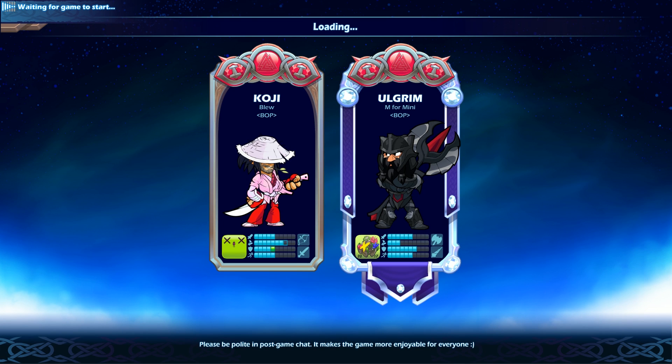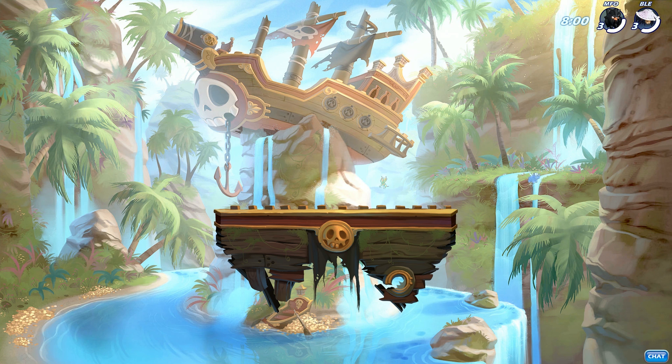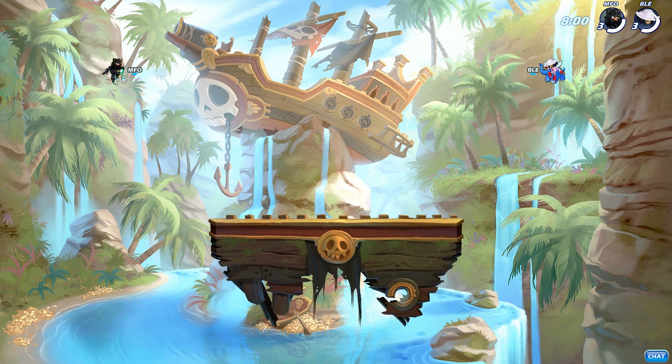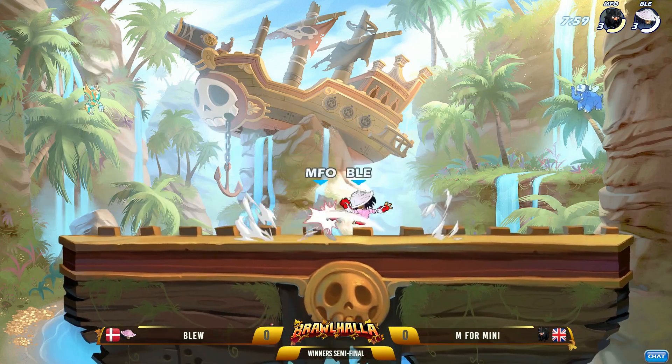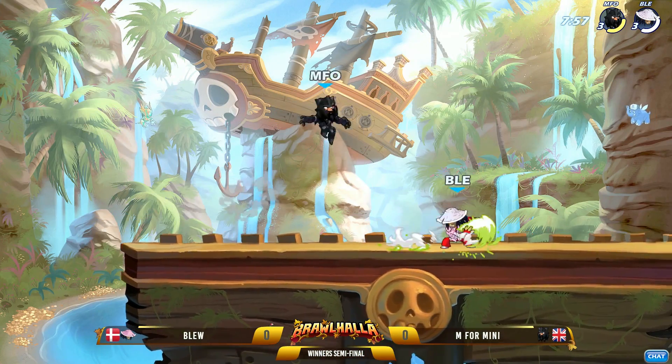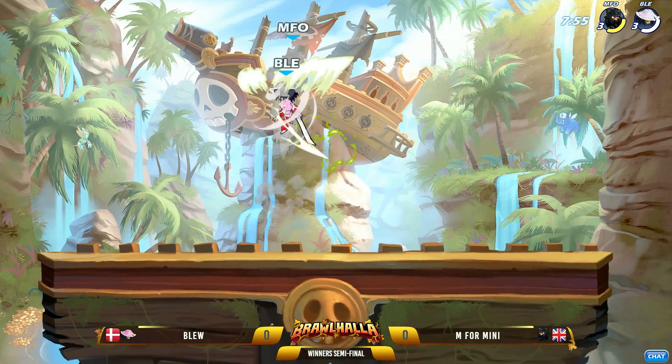You got the sword, you got the bow. He pulls a little bit out of the dex — I don't blame him wanting a little bit of that extra defense. Ulgrim hits hard; it can be very dangerous. It can stack up quick, especially with that axe. It does a lot of damage per hit, and that's something you've got to be careful of. That's what Blue's kind of going for with that extra defense.